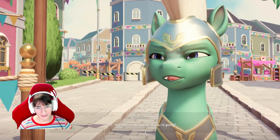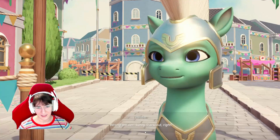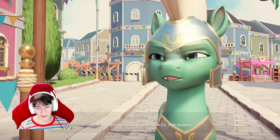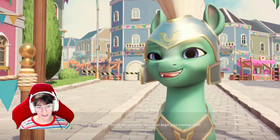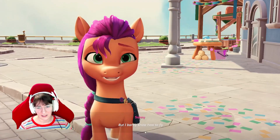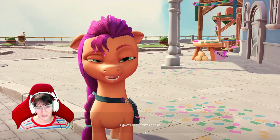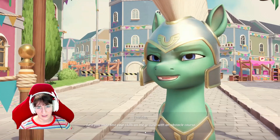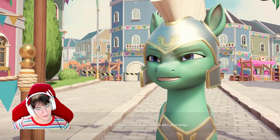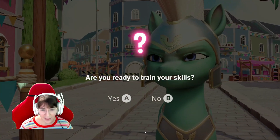He looks grumpy. Sunny Star Scout, right? You're automatically signed up for the Wings Flight Academy. You're listed as a rookie winged pony and have to begin your training ASAP. But I barely know how to fly. Well, that's the point, isn't it? I guess that makes sense. First, you have to test your skills on the ground with an obstacle course. Grab all the crystals in time if you want to earn your wings. Are you ready to train your skills? Yes!